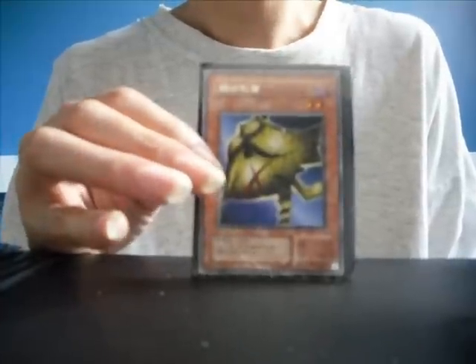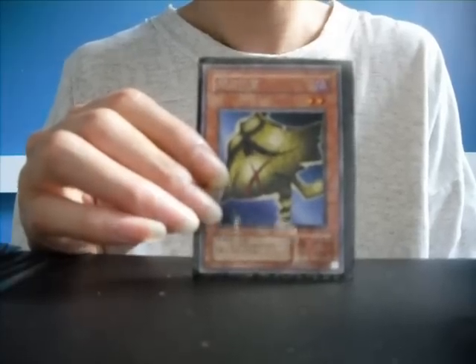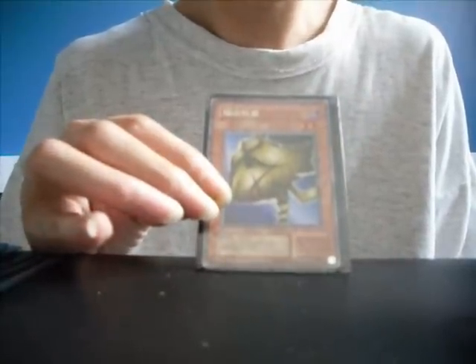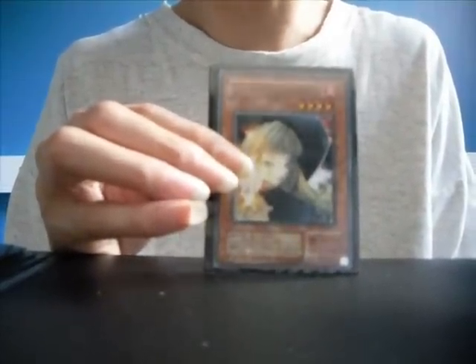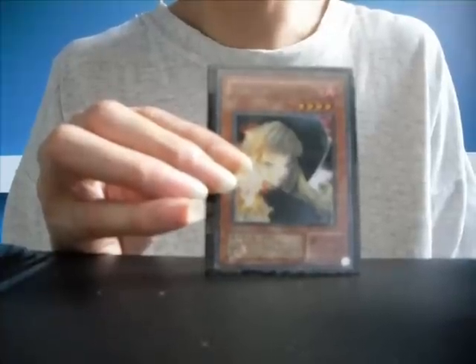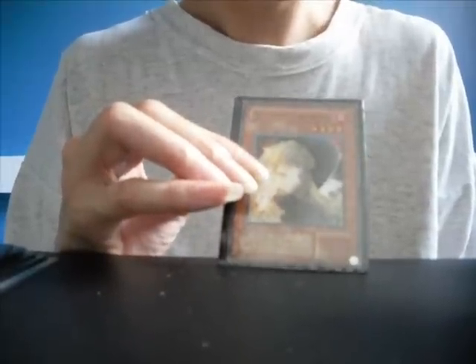Moving on to my effects monsters. Mass of Darkness — 3 effects: add 1 trap card from your graveyard to your hand. Level 2 monster with 900 attack, 400 defense. Fire Sorcerer — 3 effects: randomly select 2 cards from your hand and remove them from play to inflict 800 points of damage to your opponent's life points. Level 4, 1000 attack, 1500 defense.